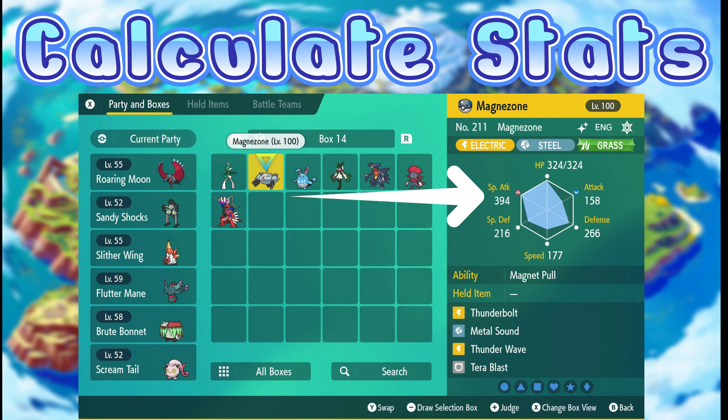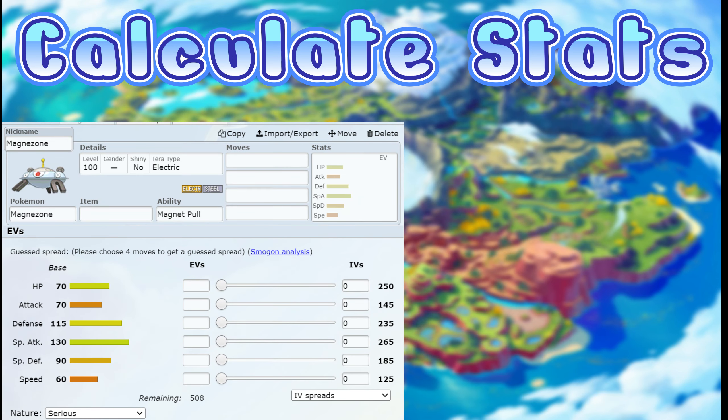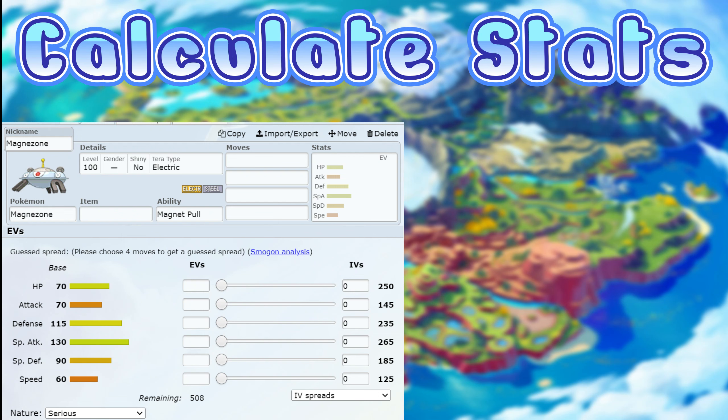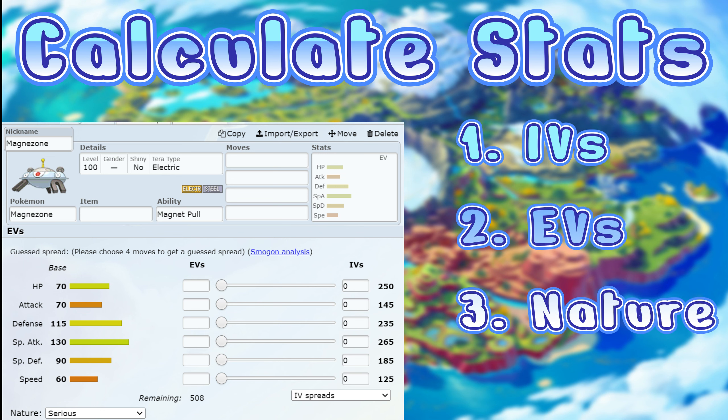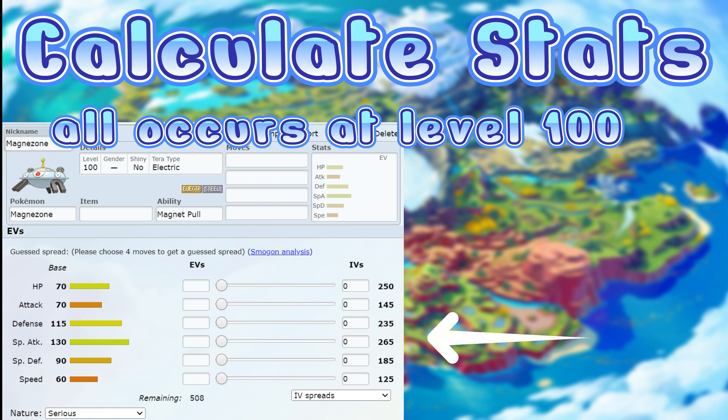This is my actual Magnezone that I use in the game, and it has a special attack stat of 394. Looking at its actual base stats and the range, you can see that the maximum special attack stat at level 100 is 394. How have I gone from a base of 130 to 394? The reason is that it has been influenced by IVs, EVs, and a beneficial nature. First, let's establish what the special attack would be without those factors — it would be 265, as we've already calculated.